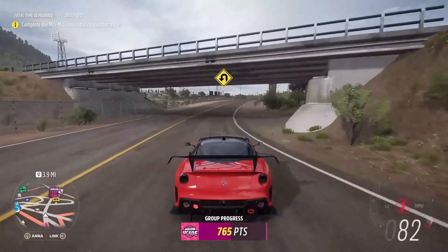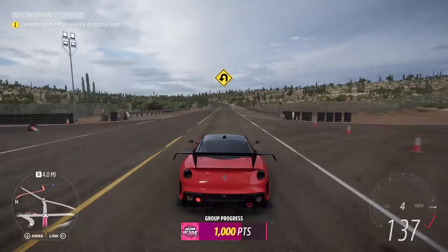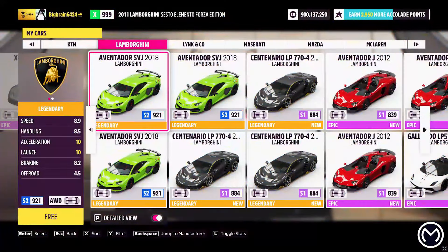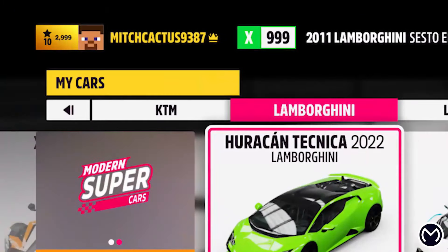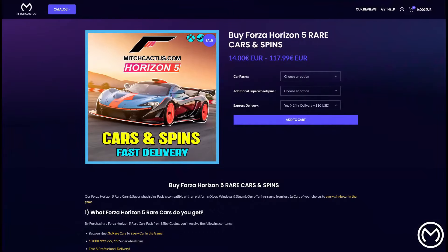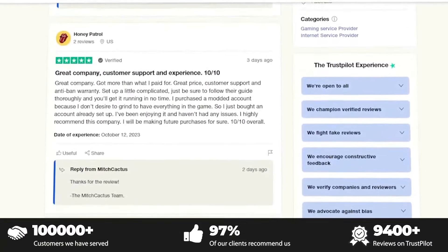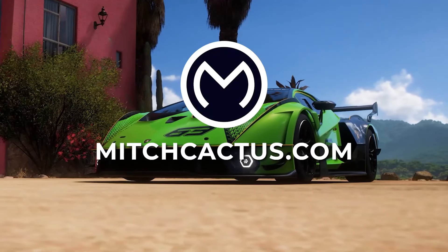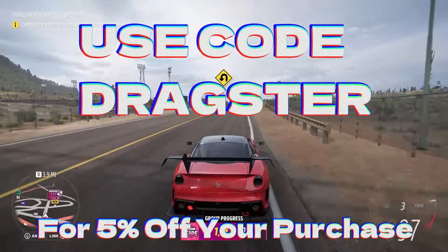Before we hop into today's money glitch, if you guys don't want to sit around for hours grinding, you can head over to mitchcactus.com and check out some of their instant delivery mod accounts, which can be applied to a personal account or purchased as a standalone credits and spin pack. They are by far the most highly reputable modders with 5,000 plus verified reviews on their official Trustpilot page. They offer packages for Xbox, PC, and Steam, ranging between 50 million to 999 million credits accounts.